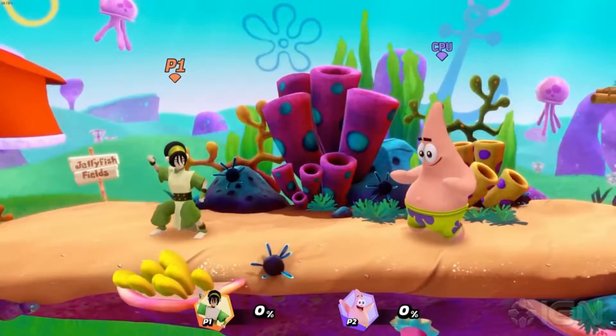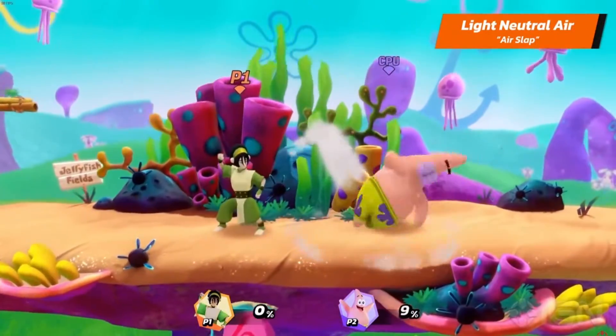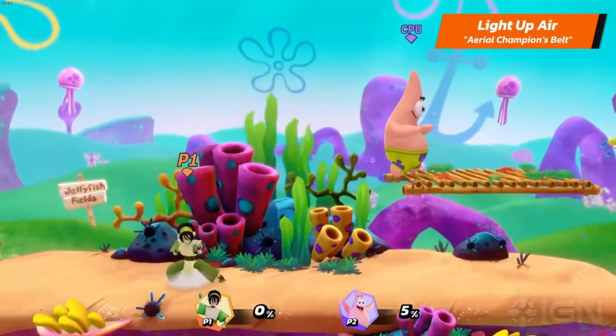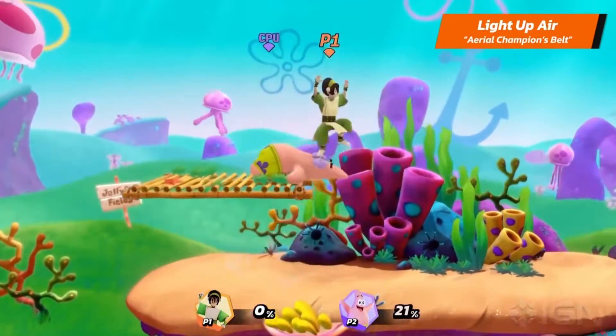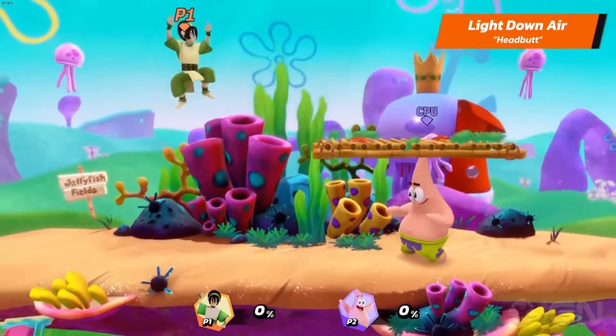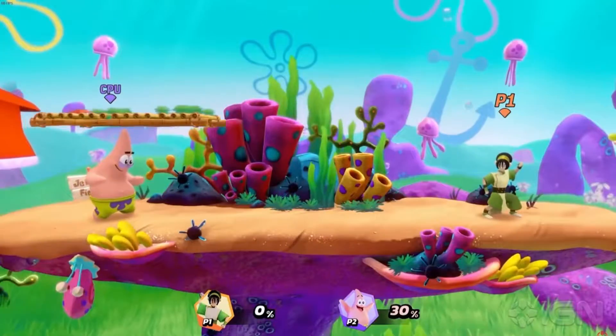Toph's air light neutral is Air Slap. She's supposed to be using rocks, bro. Her light up is Aerial Champion's Build. I don't know how to use Champion's Build. I don't know... She might be F-tier, bro. Not F-tier — she might be like C-tier or something.